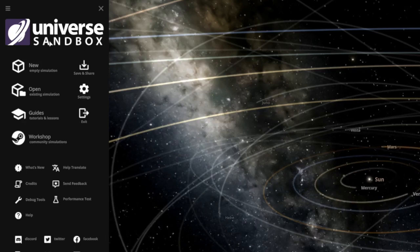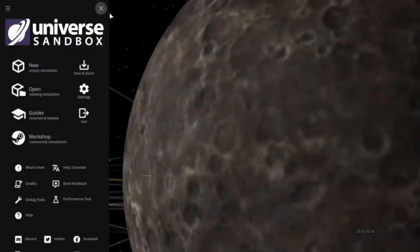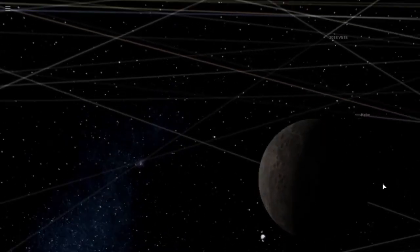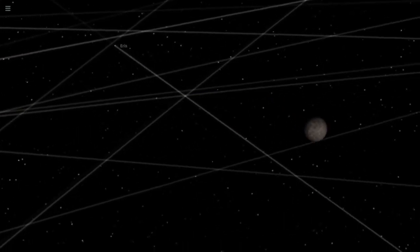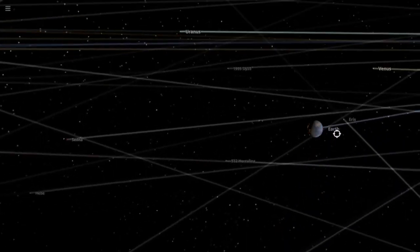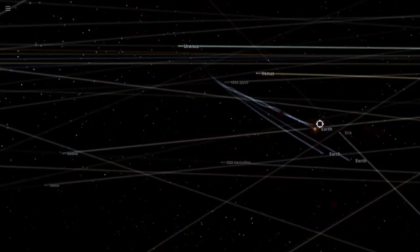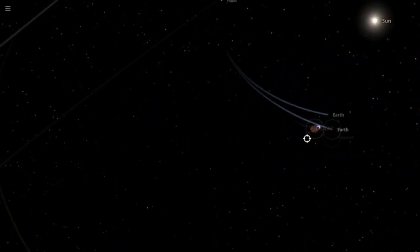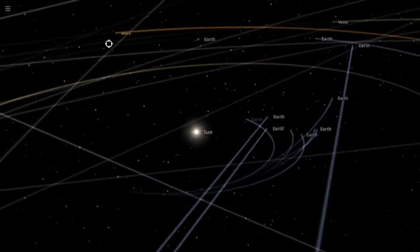We're playing a new game called Universe Sandbox. So let's say we go to Mercury — let's close that and go to Mercury, hit add, and then we can add like a launch. Then hit Earth at Mercury and it just turns into Earth. You can shoot a bunch of Earths at other Earths and make the Earth just fly out of orbit.